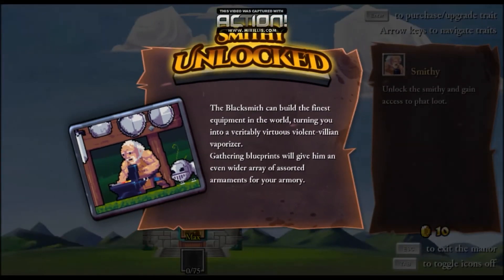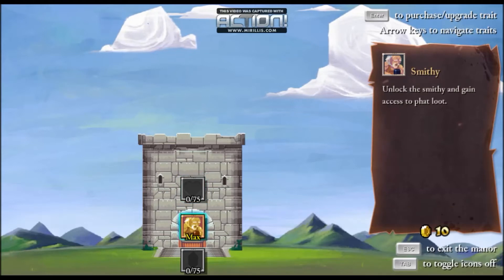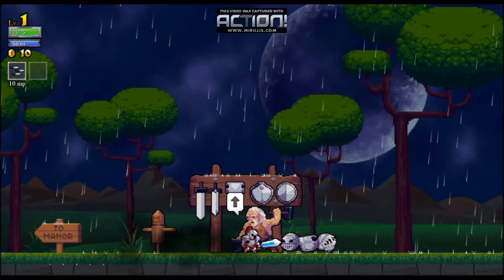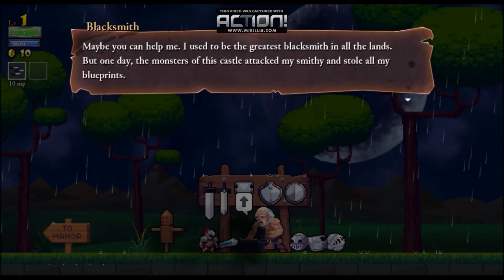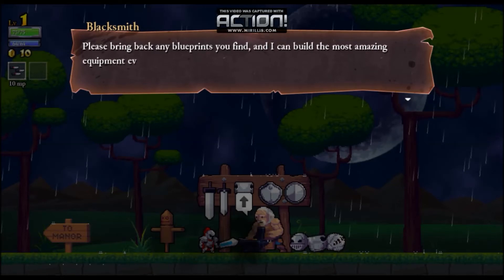Oh sick — the blacksmith! He can build the finest equipment in the world. Gathering blueprints will engage him in an even wider way, sort of an armory. Let's go back in and talk to him. He says: 'Hero, maybe you can help me. I used to be the greatest blacksmith in the land, but monsters attacked my smithy and stole all my blueprints. Without those blueprints I can only make basic stuff. Bring back all the blueprints and I can forge the most amazing equipment ever.'